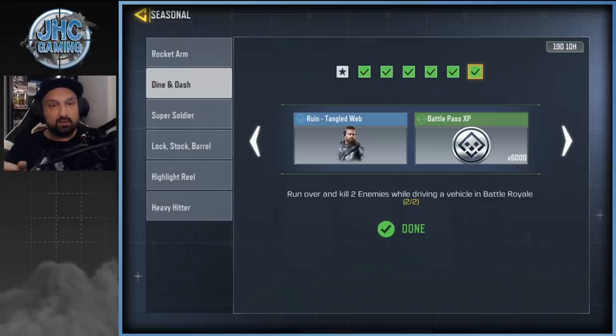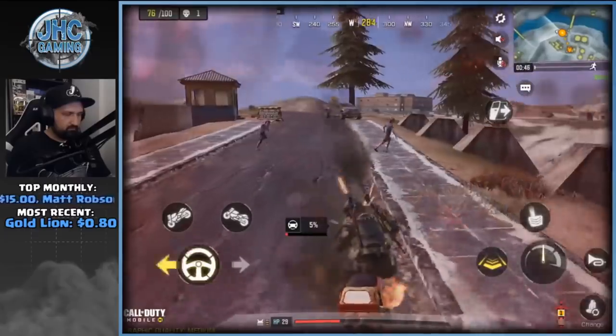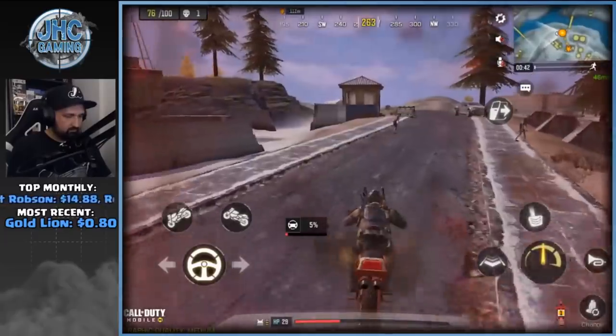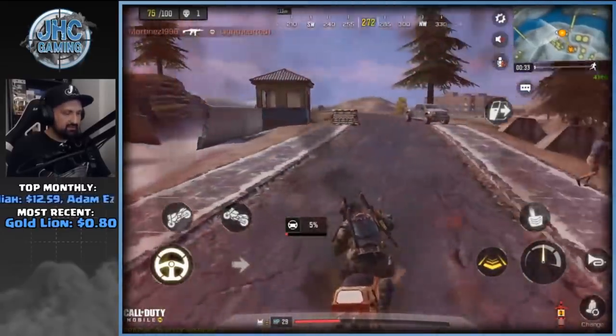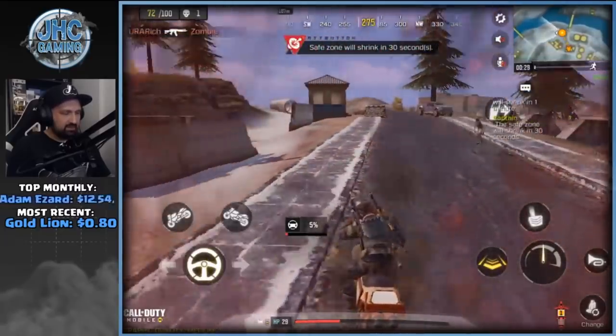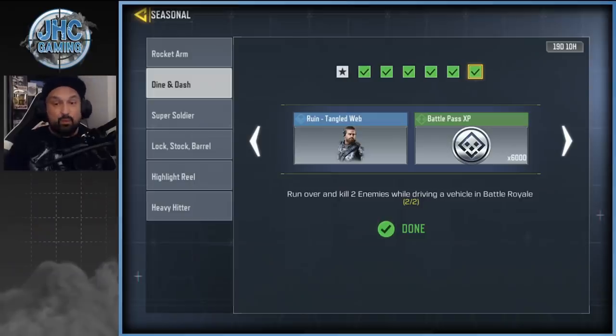The last challenge - run over and kill two enemies while driving a vehicle. It's not shooting with the antelope or the tank, you have to actually roll over them. It usually takes more than one hit so you have to go back and roll over them again. The most useful tip: use the clown class, throw your bomb, spawn some zombies, and kill your own zombies with a vehicle. They're moving so it's not super easy, but it works. Just roll over your zombies, go backwards, and roll again. It's confirmed it works and hasn't been patched. Do it solo, bring your zombies, find a vehicle, and run them over.